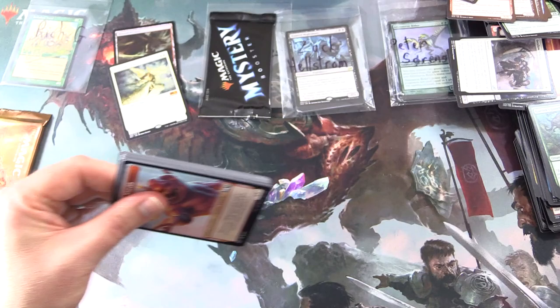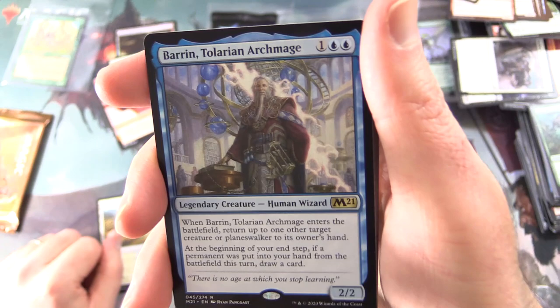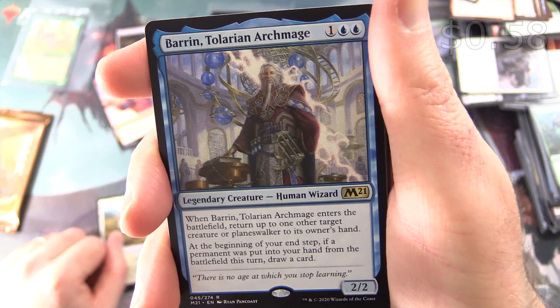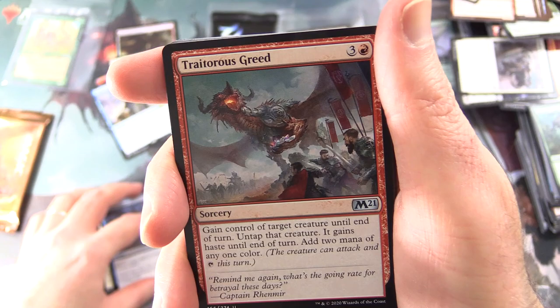Core 2021 — let's get into the next one. We have a Goblin Wizard — you need a Goblin Wizard in your life, sir. Tranquil Cove. And the Baron Talarian Archmage — Legendary Creature: Human Wizard, 2/2/3. When he enters the battlefield, return up to one other target creature or planeswalker to its owner's hand. At the beginning of your end step, if a permanent was put into your hand from the battlefield this turn, draw a card.